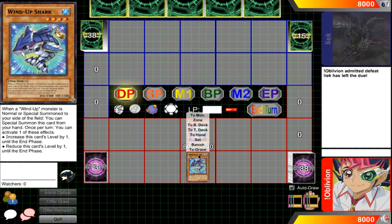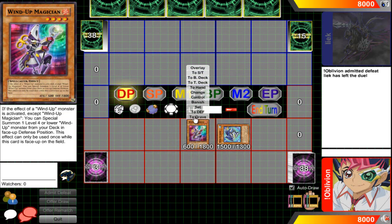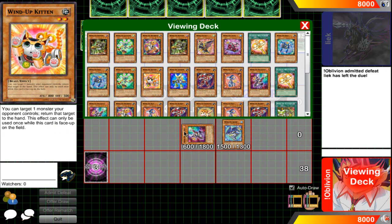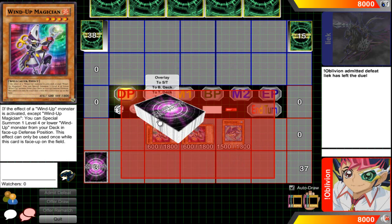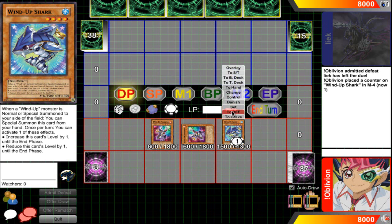The Shark gets revealed and you special summon it, which activates Wind-Up Magician's effect — I'll symbolize that Magician has used its effect by turning it to defense position. Magician's effect activates and you go grab another Wind-Up Magician from your deck and special summon it. Now you have a second Magician that has not used its effect.